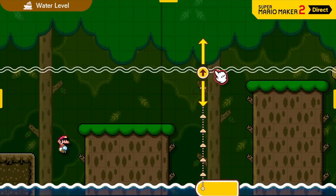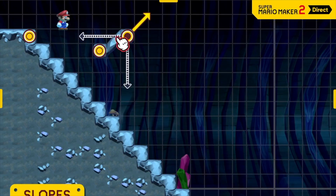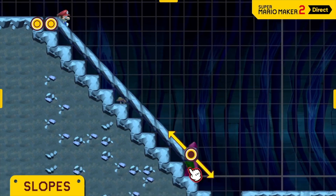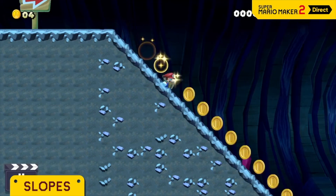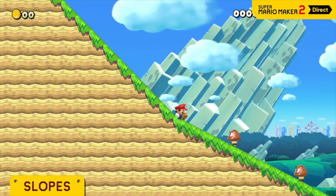Time to showcase some of this game's new tools, course parts, and features. Just pick a direction and set the length to create a slope. It's a beautiful thing, huh? Gentler slopes are an option too.